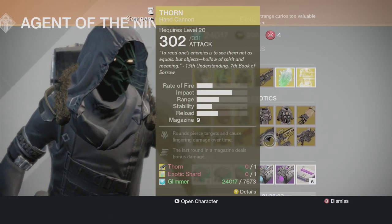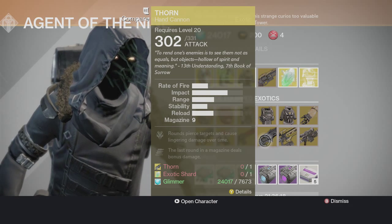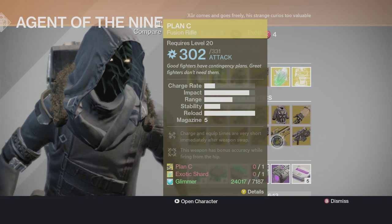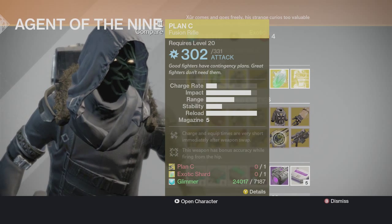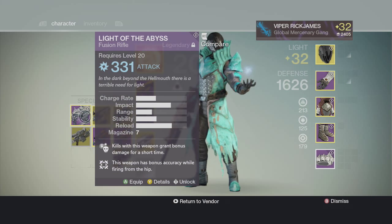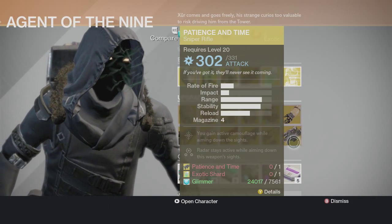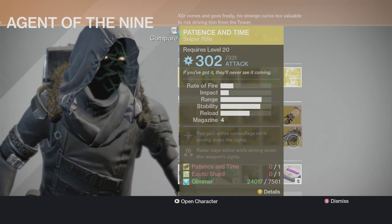The Thorn — I have it fully upgraded, but if you need it come on down and get it. The Plan C is a pretty good fusion rifle. The charge rate isn't that great — you might just go with the Light of the Abyss if you have it, since the charge rate is better. Also the Patience and Time — I have that fully upgraded too, don't need it.